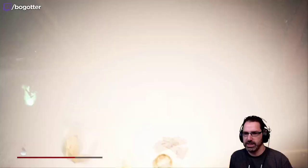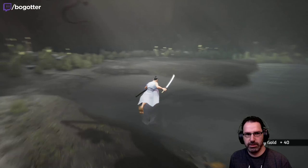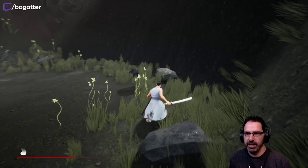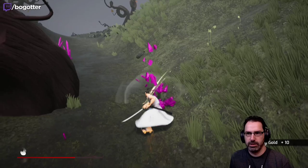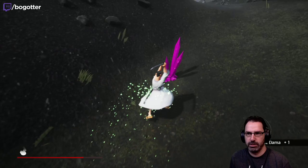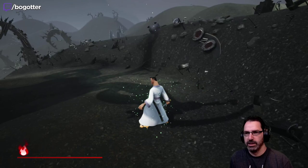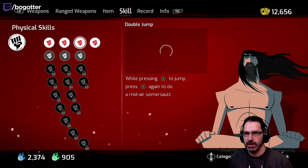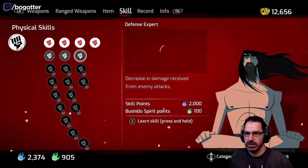No more blocking. Any treasure in the rocks? No. We probably have enough points to level some stuff up, so let's take a quick look. We only got 2,000 — thought we had more. Physical skills, dodge rolling might be nice. Decrease in damage received from enemy attacks could be nice too.